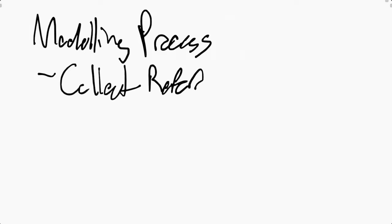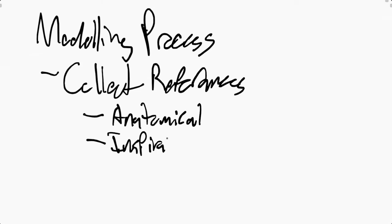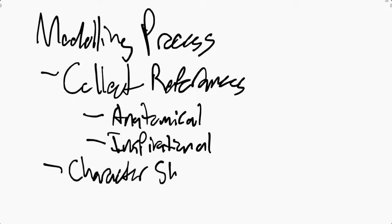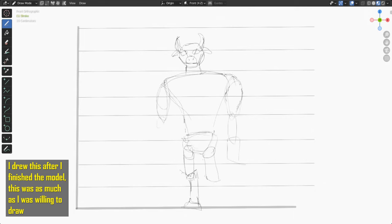So going into the character modeling process, it's a good idea to have a plan for what the final model should look like. You should collect references for your model — either anatomical references or artistic inspiration — to build a general feel for what you want out of your character. And if you're really patient, you can draw out a reference sheet to show how your character should look in different positions and orientations. I, however, am not a planner or a drawer — I tend to do things on the fly, so you might see things that are not in the final product and I'll point them out as I go.